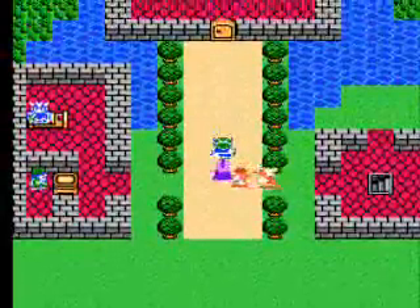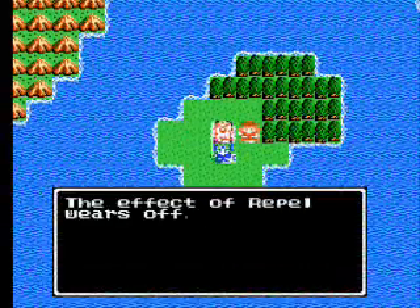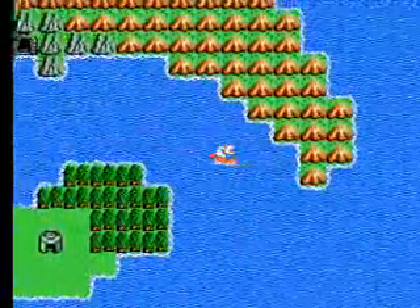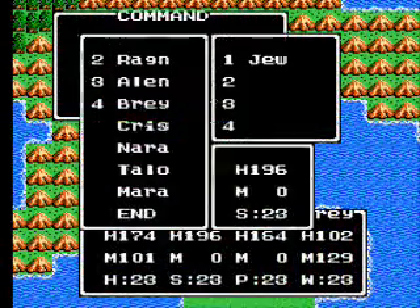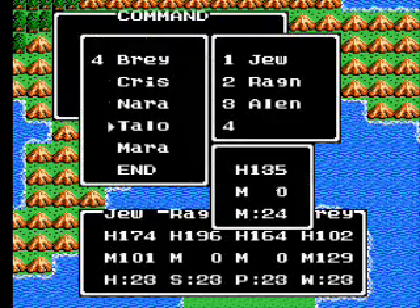Zenithian Armor is right above us in the Shrine of the Breaking Waves, which is in a nearby cave. The enemies in here are quite strong. If you're using strategies, I suggest you go in there at a much higher level than I am right now.